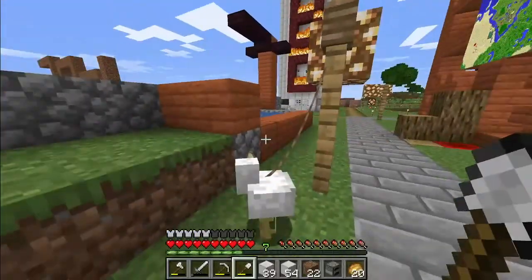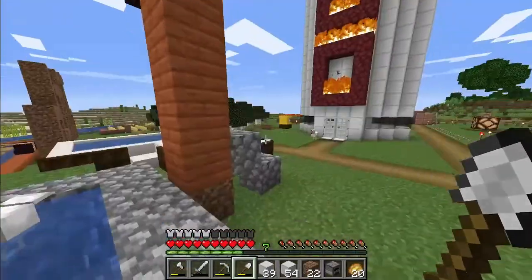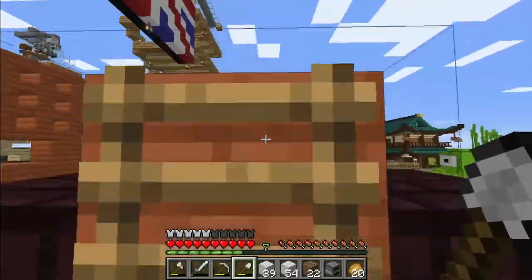We've got a swimming pool as well — check that out, you can jump up here — and a jacuzzi. I don't know how that's bubbling, must be sand. You can jump up here.